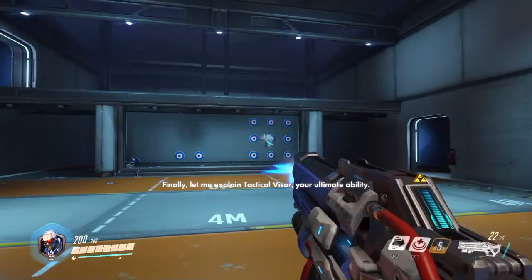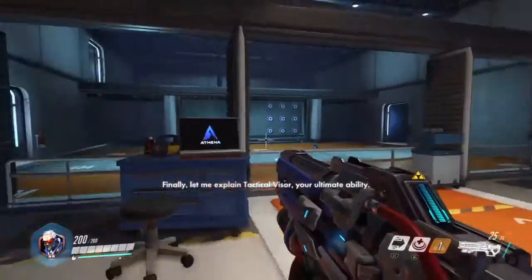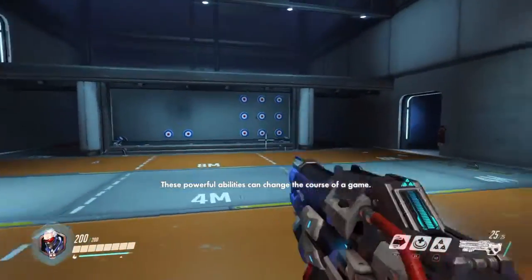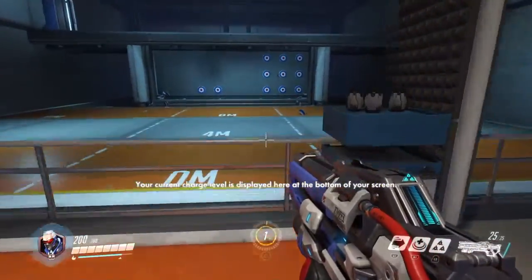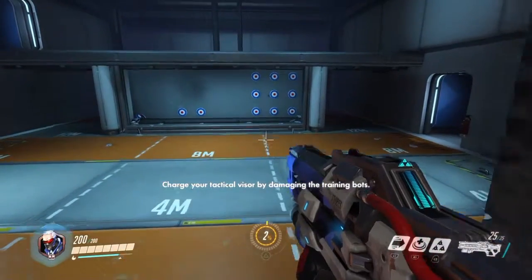Finally, let me explain tactical visor, your ultimate ability. These powerful abilities can change the course of a game, but you must fully charge it before using it. Your current charge level is displayed at the bottom of your screen. Charge your tactical visor by damaging the training bots.